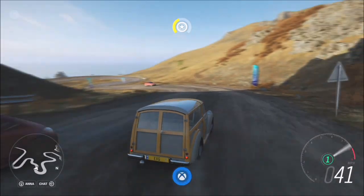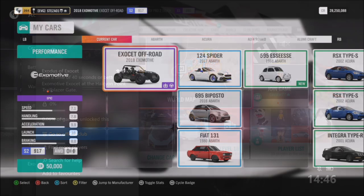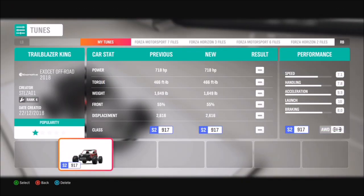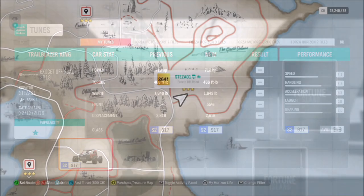That's a very easy achievement and it is incredibly rare — only 0.9% of gamers have it. The third one wants you to get a time of 40 seconds or better in the Eximotive Exocet at the Halcon Point Trailblazer. This is another Fortune Island DLC car, and I've made a tune for it called Trailblazer King. It's a very quick tune.